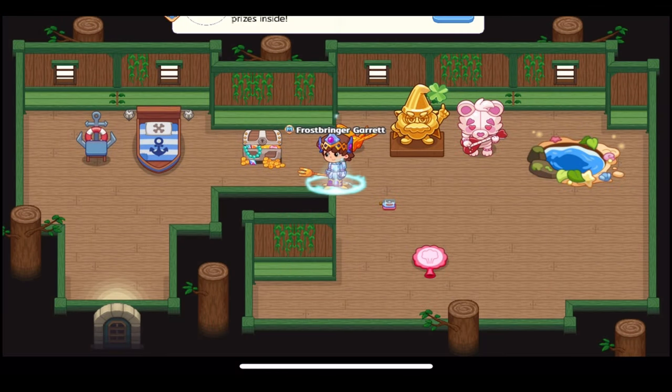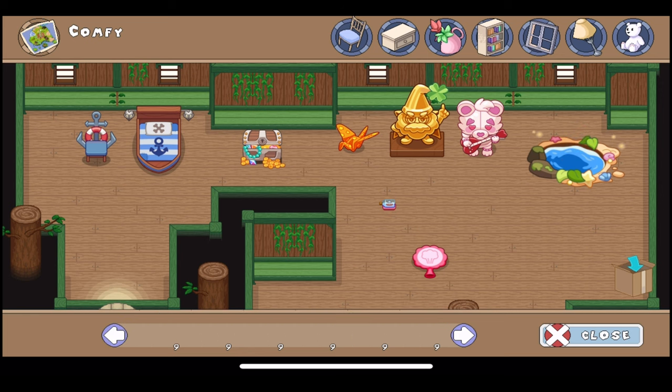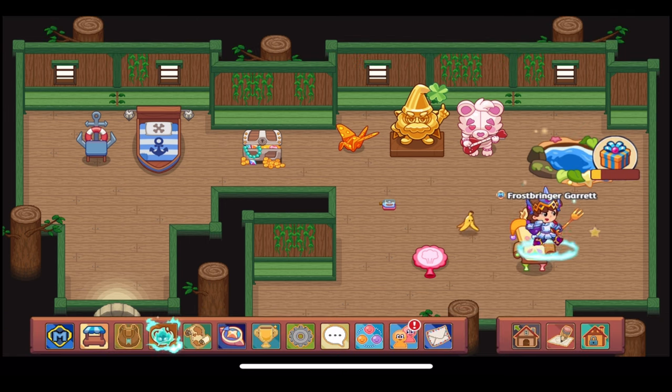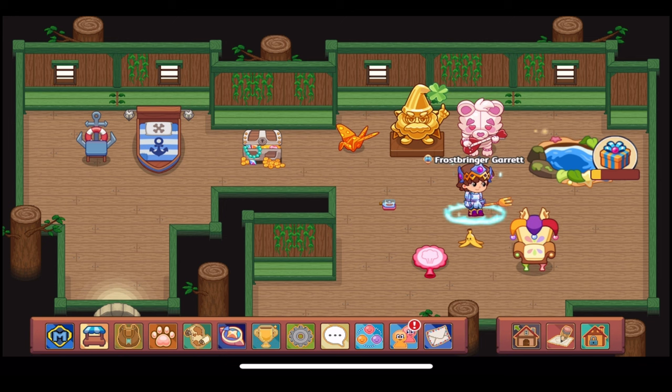Let's go to our house and place the Jester's Throne furniture item. It's at the end of the comfy section — another comfy furniture item we've gotten — and wow, that just looks amazing. I love the purple, yellow, and red sections on the top of it; I love the colors and the multi-colored legs. Here are the side views for this furniture item — it looks so cool. I love the matching features of the Jester's Throne and Jester Emburn.